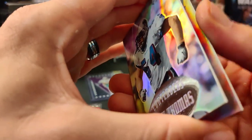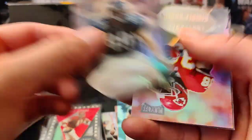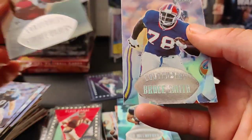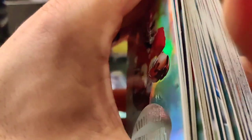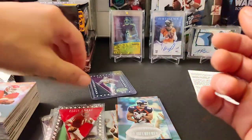Might be just base cards. All right, we got a Zach Thomas, a Chad Lewis, a Kimball Anders, and a Bruce Smith. That will do it. A lot of base cards, a lot of them are pretty damaged for the most part. The foil's coming off, there's corner issues — that's what you get when you have old cards.